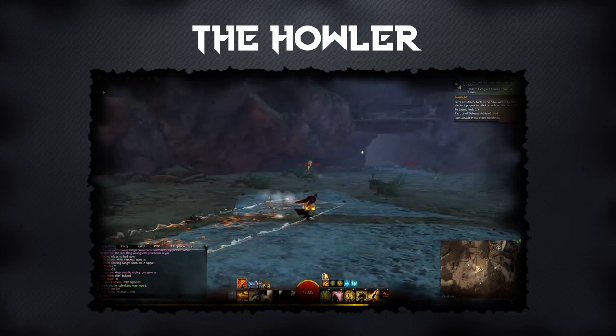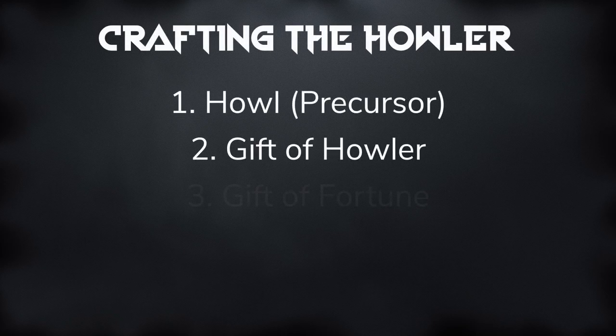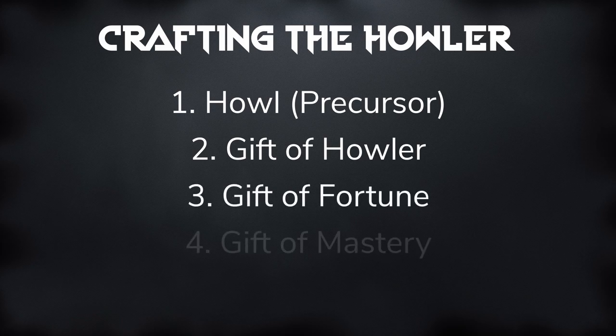To craft the Howler you will need the following four components: the Howl, which is the Precursor, the Gift of Howler, the Gift of Fortune, and the Gift of Mastery. Each of these components, except for the Precursor, are made up of components of their own and the order in which you collect them is up to you. However, I do have a recommended order of doing things, which I will share later on in this video.